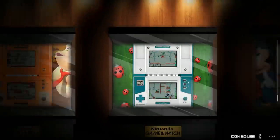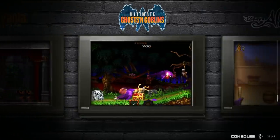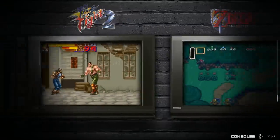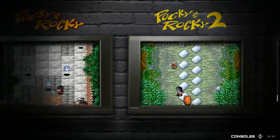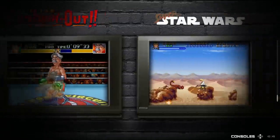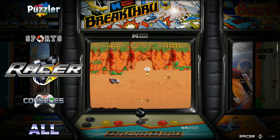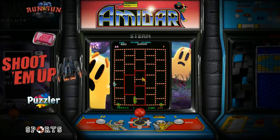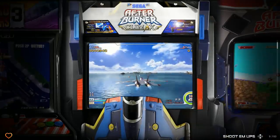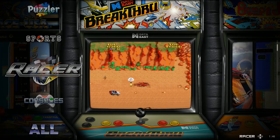Console games include a few Game & Watch titles, some Sega Genesis, some Super Nintendo, and some Naomi, Thomas Wave, and Dreamcast-style games. There's one PlayStation 3 game — the Afterburner game. That's actually filed under shoot-em-ups. You go to Afterburner under arrow fighters and there it is: Afterburner Climax, a PlayStation 3 game.